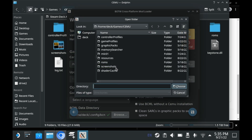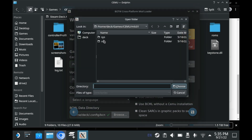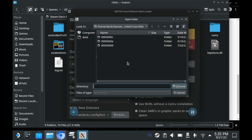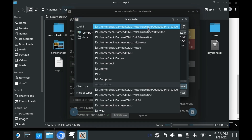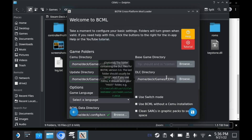As for the update directory, you'll want to read this carefully. If you hover over this, it will tell you where it should be. In the MLC01 folder, you'll want to go into the User folder, and then go into Title, and then select 0005000E. Then you'll want to select the only folder, and then the Content folder. And that's how you get the update directory. The instructions for the DLC are pretty similar — read that carefully and you'll figure out where it is.